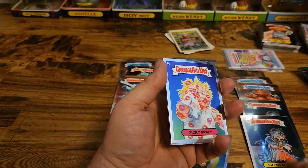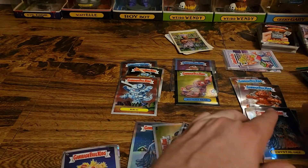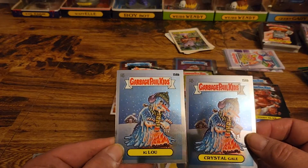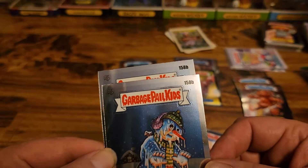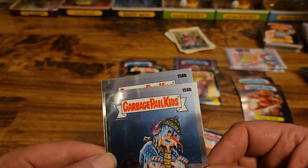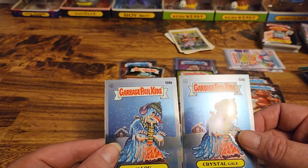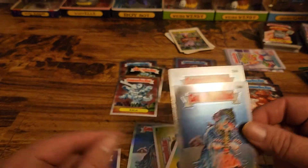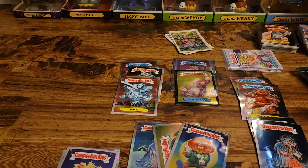So we have Crystal Gale — let me show you guys this. Igloo and Crystal Gale, they are both 158B. So when you're doing the Chrome, some of these — there's like four of them I think that are like this from the original series. Your Woody Allen is one of them, I know that.